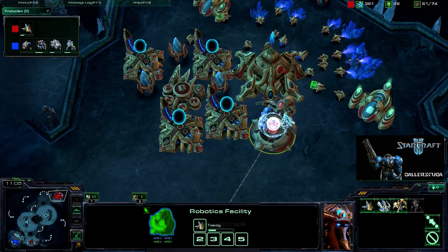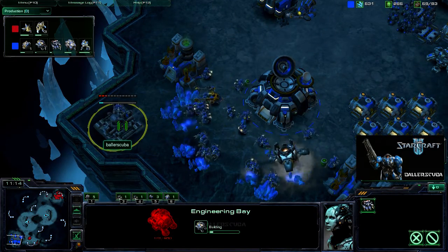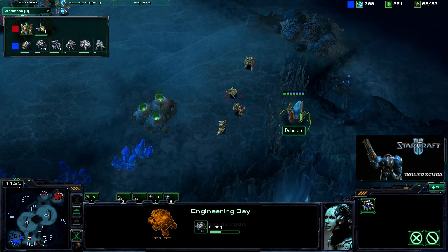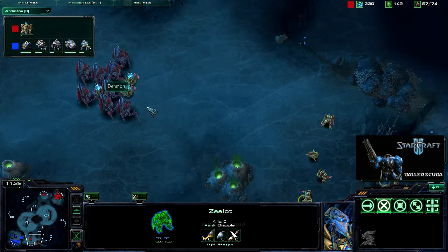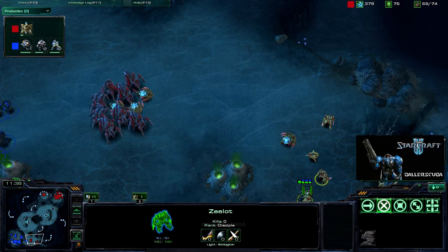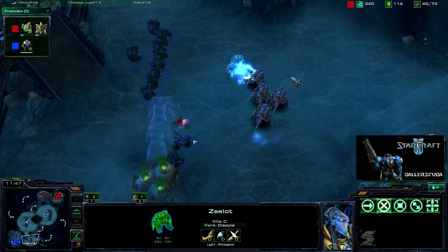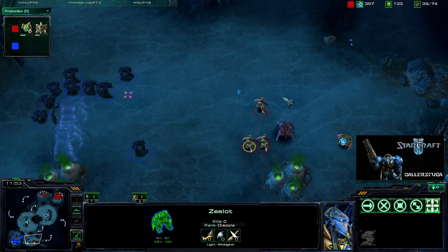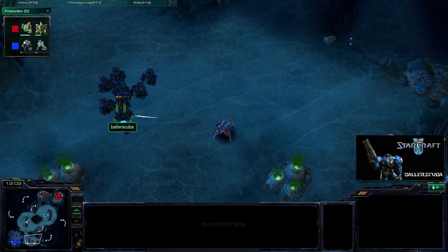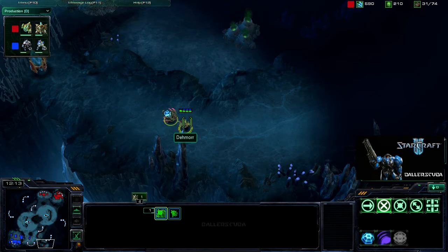I'm continuing to pump out just one siege tank right now and I'm finally getting that engineering bay. He's still using the proxy pylon here. I'm going to keep three zealots just right outside it. Why is he going for zealots? That's not very smart because I do have the block off, so the zealots wouldn't be able to do that much damage. The zealots are playing a big role here — they'll be able to take out one marauder, almost a second one, but the stalker does, and then that stalker dies almost immediately.